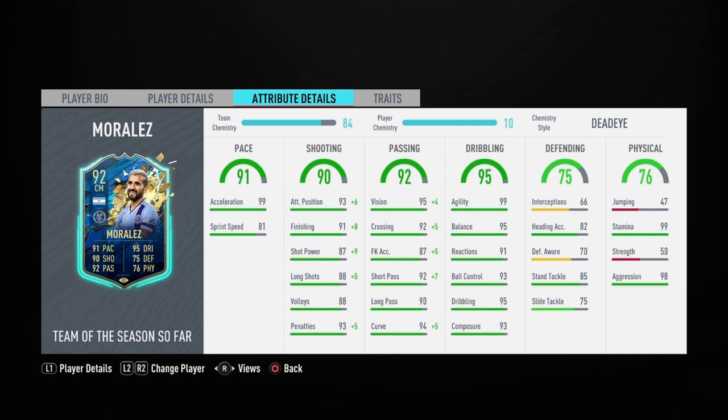Maxi Morales incredible Team of the Season so far card: 91 pace, 90 shooting, 92 passing, 95 dribbling, 75 defending, and 76 physical. He has a little bit of everything — he honestly reminds me of Papu Gomez. 99 acceleration, 81 sprint speed. That 81 sprint speed might be a problem, so I might have to increase that. I've put a Dead Eye on him, but now that I'm looking at the 81 sprint speed that might be a problem, so we'll see if I change up the chemistry style.